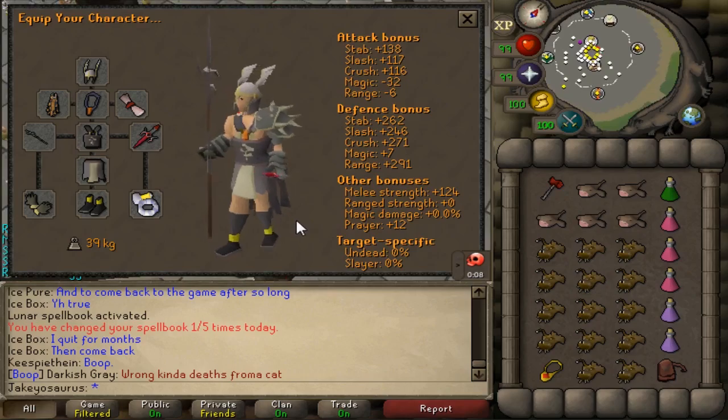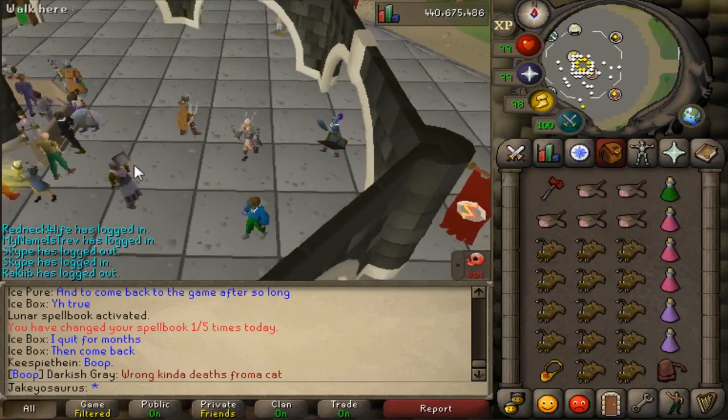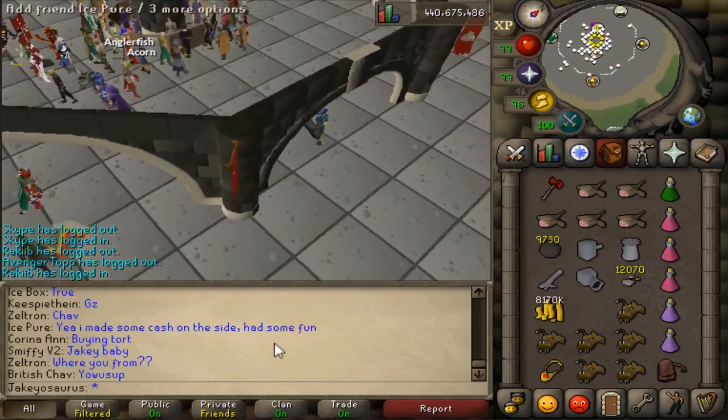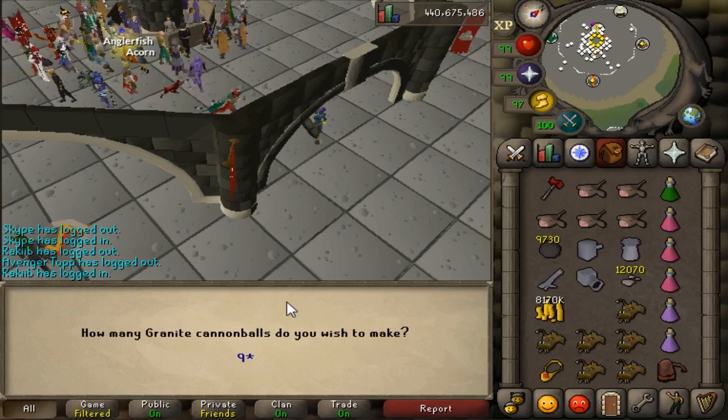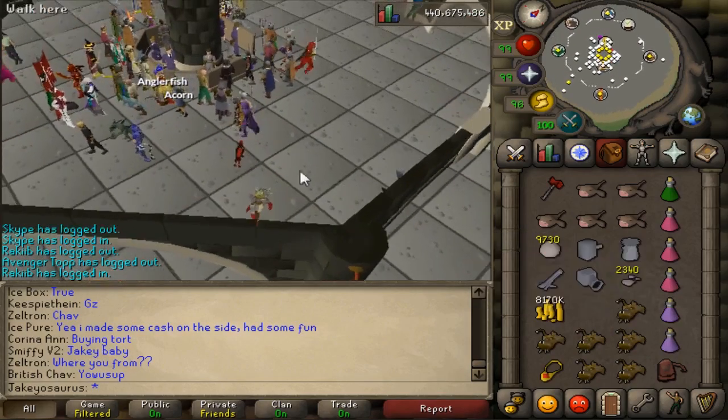So I have that so I can AFK sort of. This teleport gets me to the place and I might use a cannon. I tried to buy 10k cannonballs but it didn't work — 9,730 is what we're going with. And I've used my granite dust on them because I have it, so it increases their max hit.